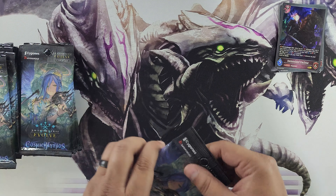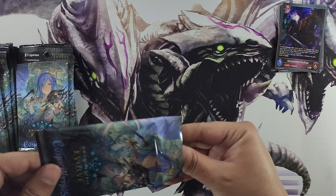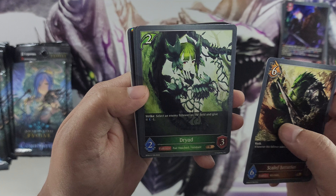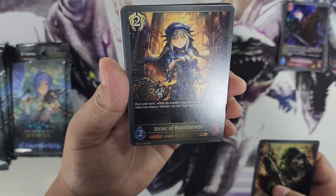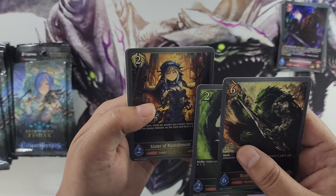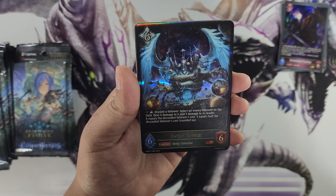I'll cut down a couple packs so we can go through two a little faster. Pack number two: Scale Berserker — rush, whenever this follower takes damage get plus two plus two. Dryad Strike — select an enemy follower on the field and give it minus one. Sister of Punishment — once per turn when an amulet you control leaves the field select an enemy follower and deal two damage. Haven craft is one of my favorite crafts besides Dragon and Forge.